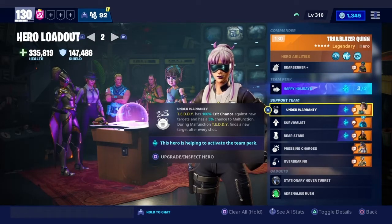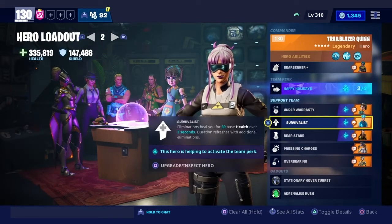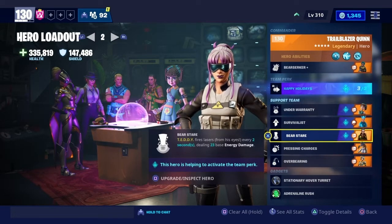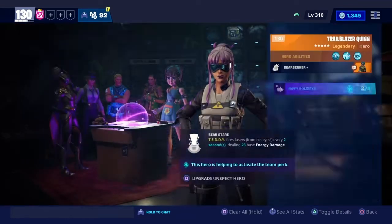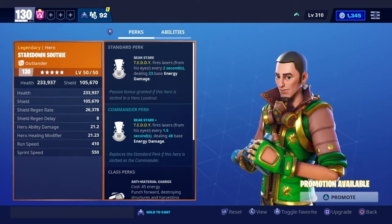It's 100 percent crit chance — it's crazy. Right here we have Survivalist for the health, because I use this in a lot of missions so I need that survivalist just for the health. Right here we have Beer Steer — I call him Shamrock Reclaimer because Shamrock Reclaimer was one of my favorite heroes.